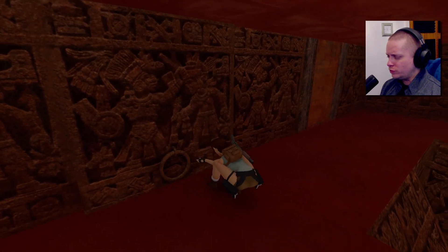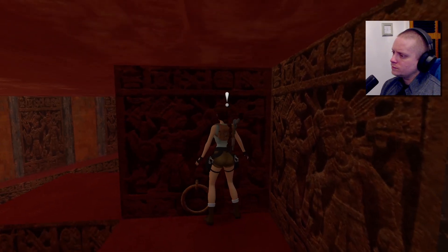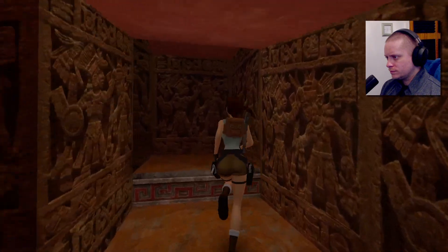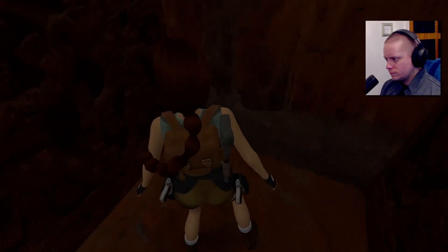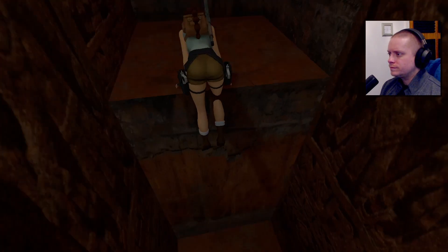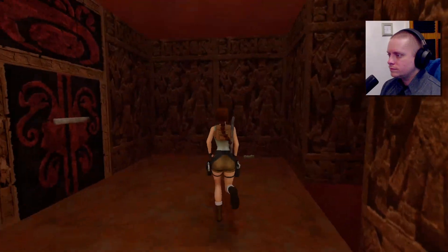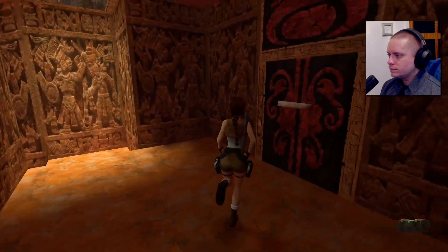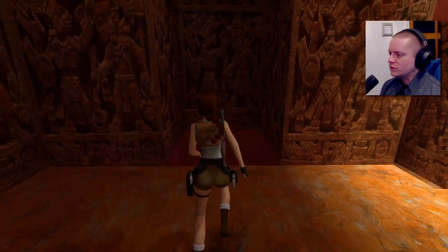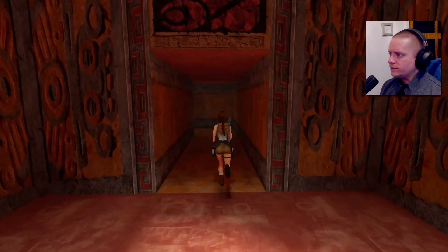Now we're going to pull this out - I don't think you push it. Now we can push it, just got to move it out of the way. I'm sure there's an item down here - no, no item please. There we go, let's do number two. Let's be a little bit more careful. Okay, we're back in the middle area. That leaves just this one then.